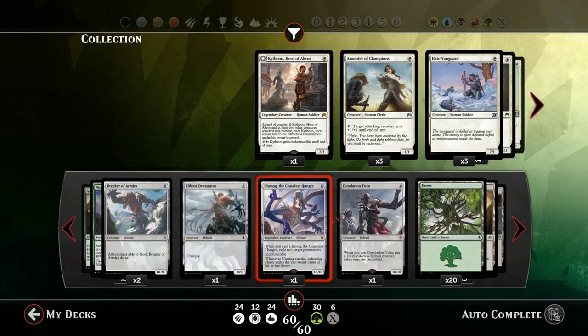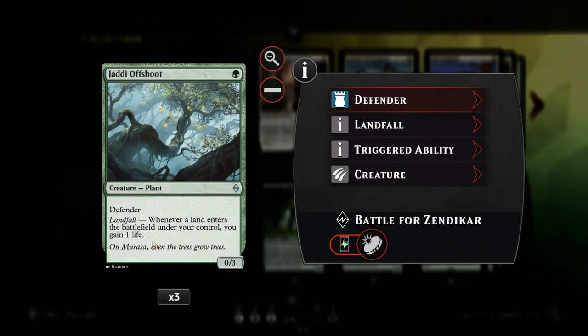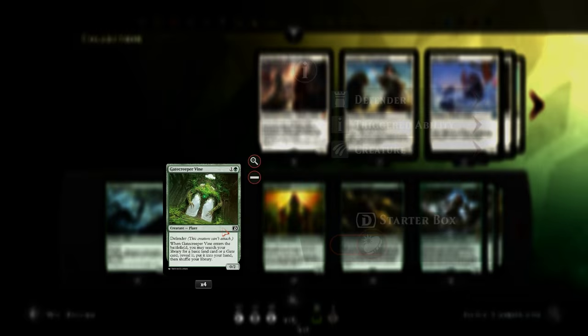This is the card we want to cast, so in order to get to 10 mana we have to ramp a bit and make sure we don't die by that point. Let's get started with our one-drops: we have Jadi Offshoot, single green for a 0-3 defender with the landfall ability - whenever a land enters the battlefield under our control we gain one life. The purpose of the Offshoot is simply to buy us some time, block aggressive ground creatures, and gain life while we play our lands.